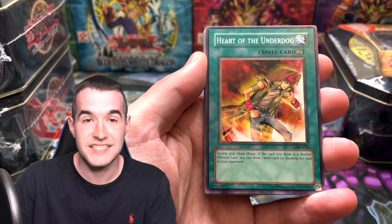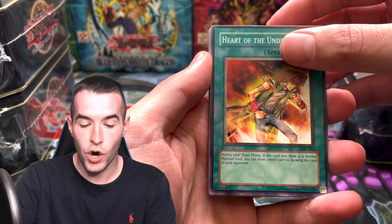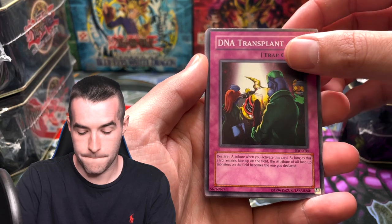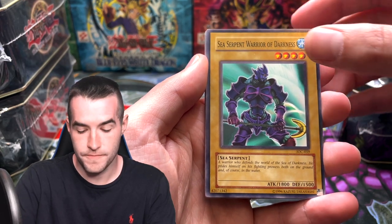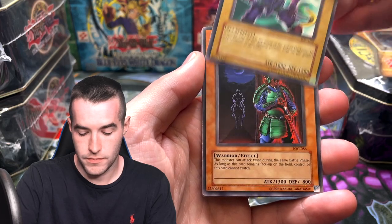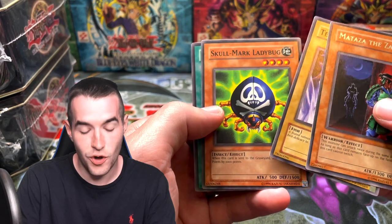Inferno — 2006, I'm a really big fan of it because I loved Cyber Dragon tins back in the day. Heart of the Underdog, DNA Transplant, Sea Serpent Warrior of Darkness, and a Matazza the Zapper. Terra Firma, the Skullmark Ladybug, Recycle, and a Hero Emerges. Alright, that's it for the Insect Queen tin — it was a pretty good one.